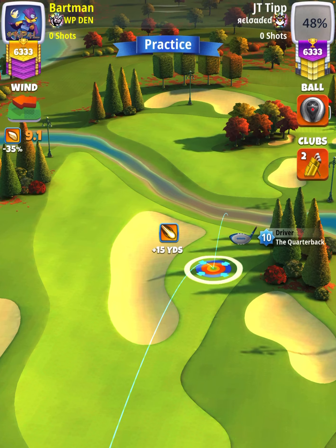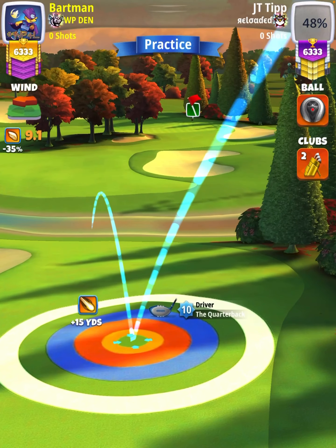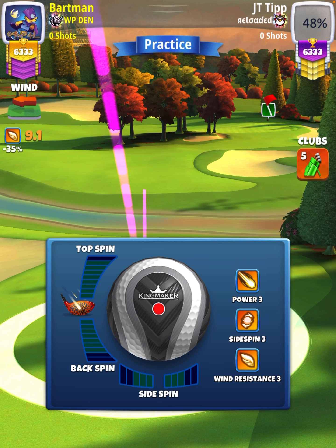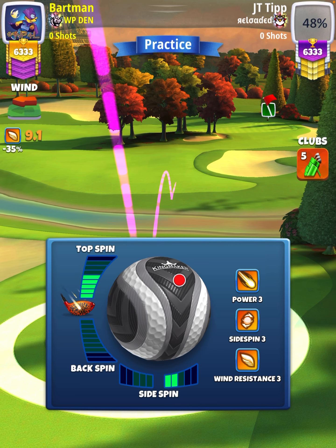We want to set up at the max line with the white ring touching the rough on the right-hand side. Then we're going to swap over to our Apoc Thorn bag and apply 5.8 topspin with two right spin. Our second bounce should be short of the edge of the rough.